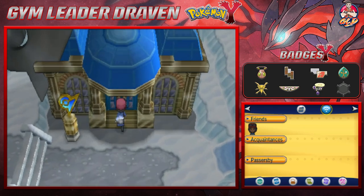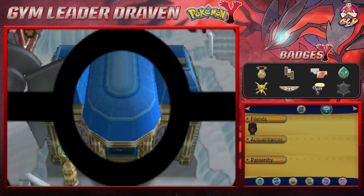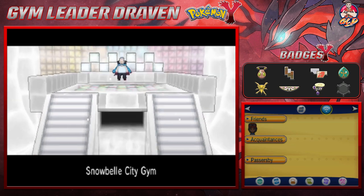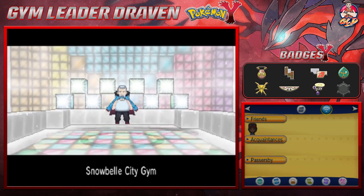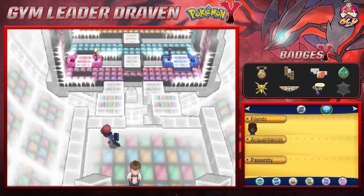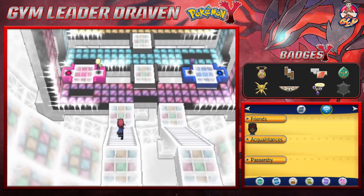We are going to be battling the ice type gym leader Wulfric. Ice type Pokemon are pretty brittle when it comes to type disadvantages — we got fire types, fighting types, ground types, rock types, steel types. It seems like they can be beaten by anything.